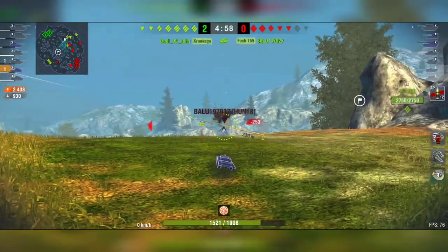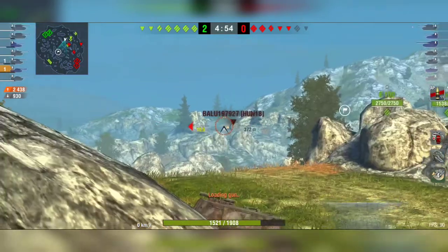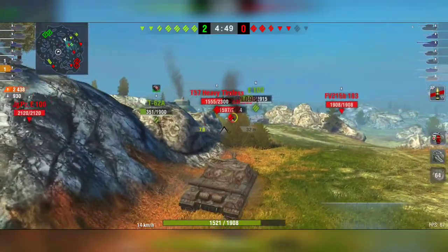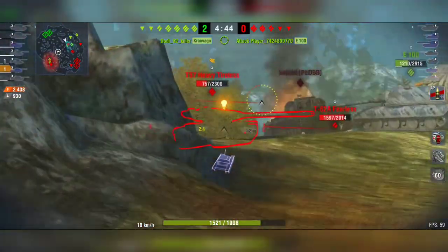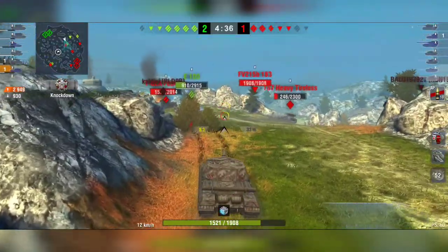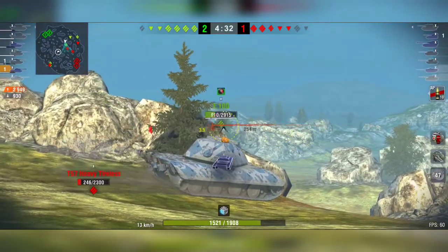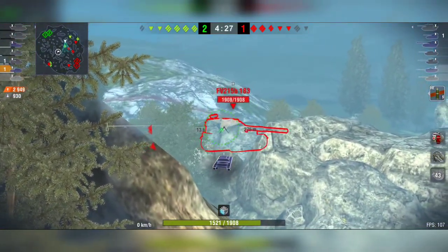He's farming the E-100 with crossfire sniper shots from long distance. It's very important to always look at the minimap and see where your enemy tanks are — not only focusing on one side, but having a big view of the whole map. If there are no enemy tanks directly in front of you, check the minimap and try to make some sniper shots like that.